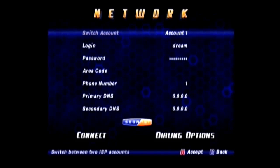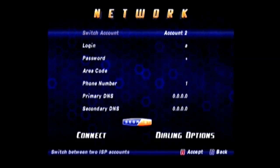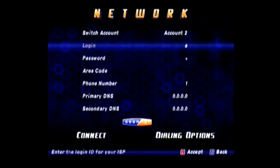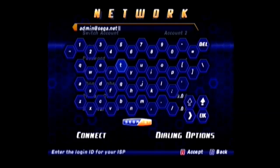Next you want to go up to the top where it says Switch Account and click on that. You don't have to do this, but if you don't want to mess up your current dial-up settings, switch over to Account 2 so you can leave everything as is. Then go down to Login and type in admin — A-D-M-I-N — at sega.net.